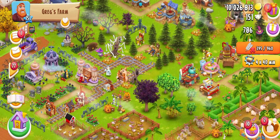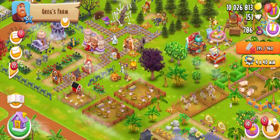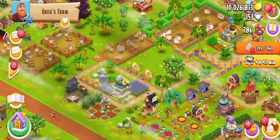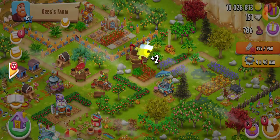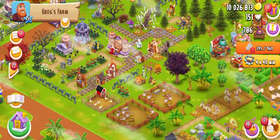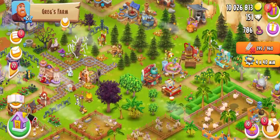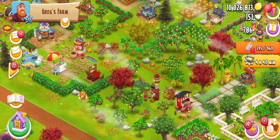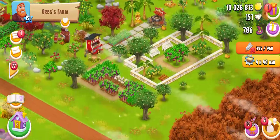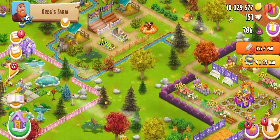I got two planks from the second box, and I can see the fourth box and the seventh box. Here we have the third box and fourth box, and we need the fifth and sixth box. I can show you the locations from where I am collecting these rewards.